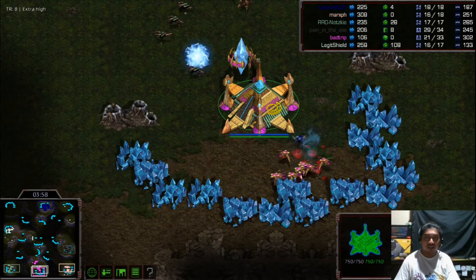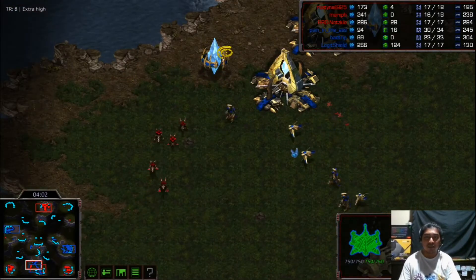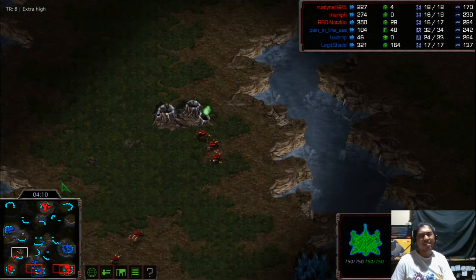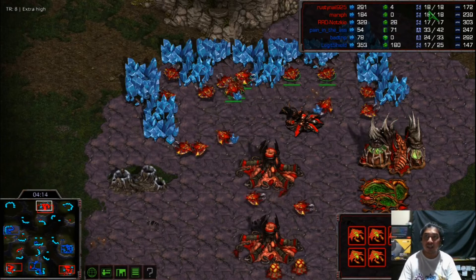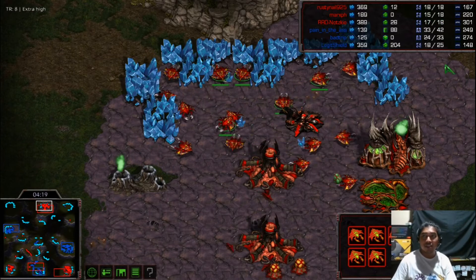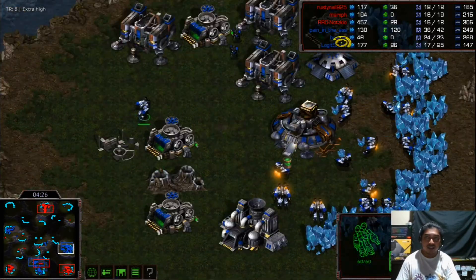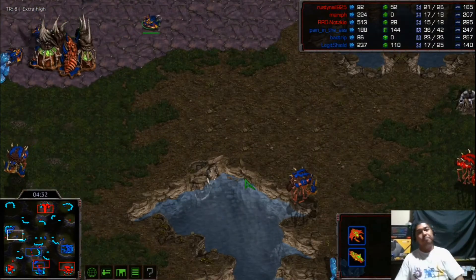The navy Zerg tries to snipe this Protoss nexus but won't be successful. That would be it for the first part of the push from the red team — they didn't do enough damage. They're still continuing to drone. For the red pure Zerg team, supply is controlled at 18, 15, and 17. For our mixed race blue team, Badrip is at 24, with Terran Pain in the Ass at 36 supply.